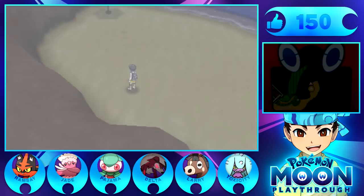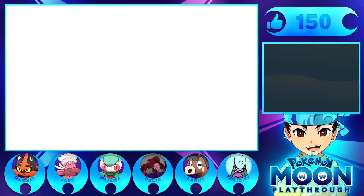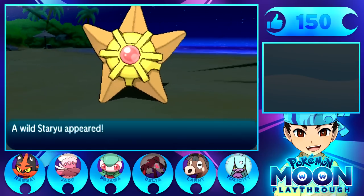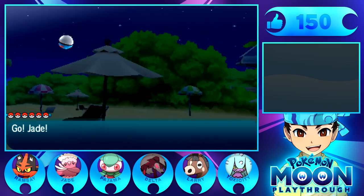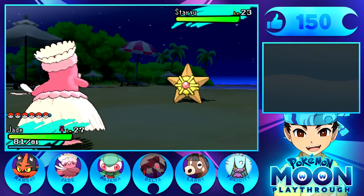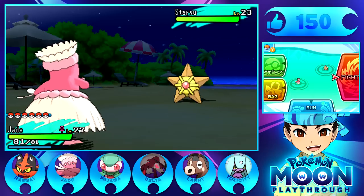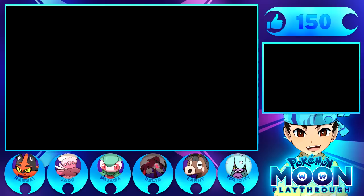Let's check Sandygast over on Serebii. Alright, found it. Locations: Hano Beach. Yeah, I think that's where we are. So we should just be able to find it rather soon. I just want to catch the young sandcastle god himself.